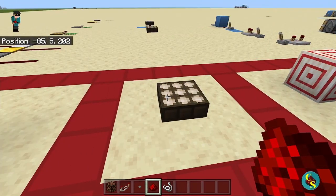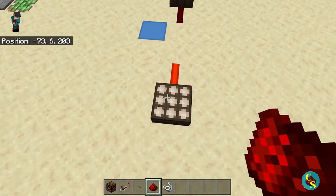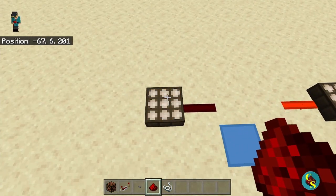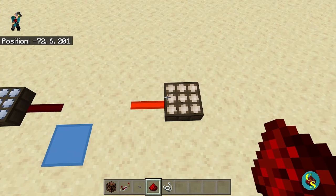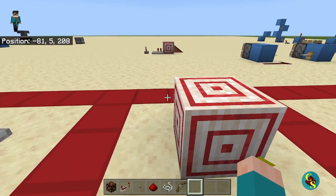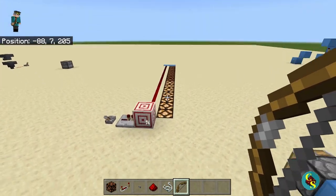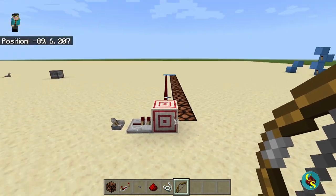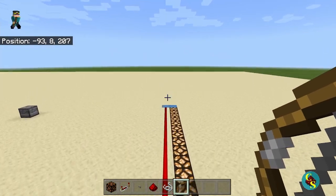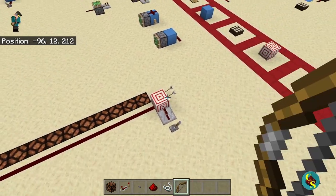Next up, we have the daylight sensor. It is a very simple power source that gives an output based on how much light or darkness there is. There are two modes: light mode and dark mode. The target block is up next. If you shoot a target block with an arrow, it will give off a Redstone signal strength based on where you hit it. If you hit it dead in the center, as you can see, it gives off a full 15, but if you hit it somewhere on the edge, it only gives off three.